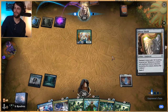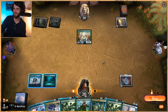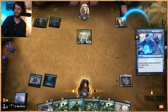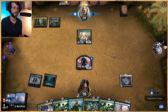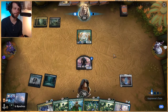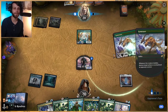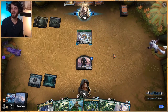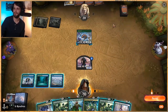I definitely think the land count is a problem with this list. Let's just say we've got something — let's go ahead and do this. That feels kind of bad, but at least it slows them down a little bit and gets us a creature out that can block. Land is good, land is helpful.